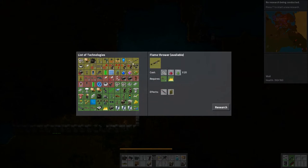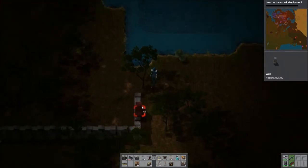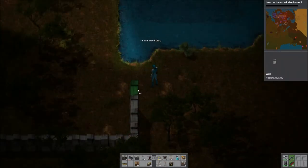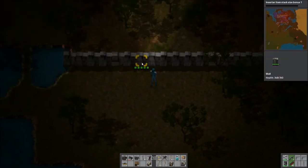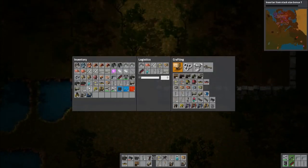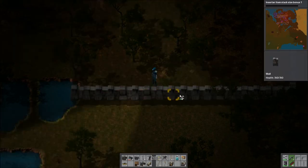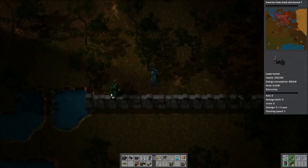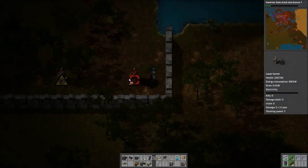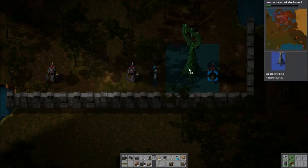This seems like a good one, especially since we're actually using trains. Oh, it's a progress bar. I'm sorry, Mr. Wall — I'll be more careful. One out. Yeah, we got these three — should be fine, hopefully. And if they're not, we can reinforce.